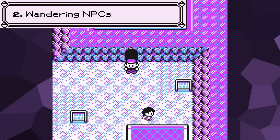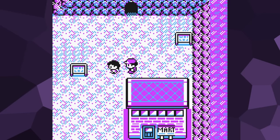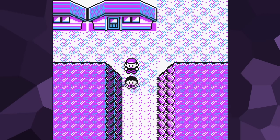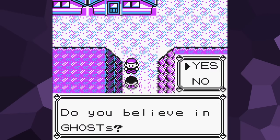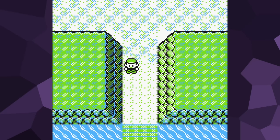Number 2: Wandering NPCs. If you've ever played these games before, then something you've no doubt noticed is that there are many NPCs that move around randomly in the towns and cities. While it might seem like they're tethered to a small area, some of them are actually capable of moving very far from their spawn point. This normally isn't a big deal when leaving them on their own, but if you were to intentionally block their path, you can lead them into spots that can cause a few problems.